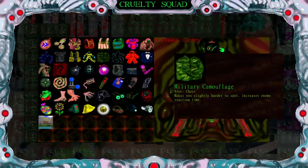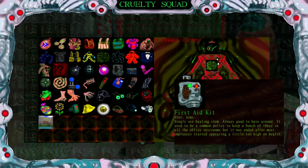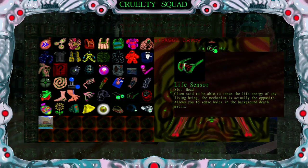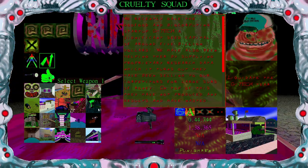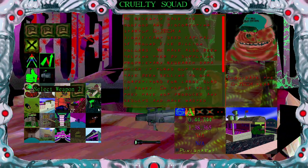For the Catacombs, I'm going to be using the Life Sensor, the Military Camouflage, First Aid Kit, and the Pneumatic Legs. You don't need all this, but I just like to have the Life Sensor because it makes it a whole lot easier. For weapons, I'm just going to be using the G11, and of course the Flashlight because you need it.